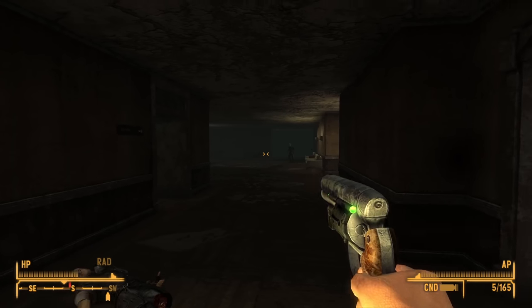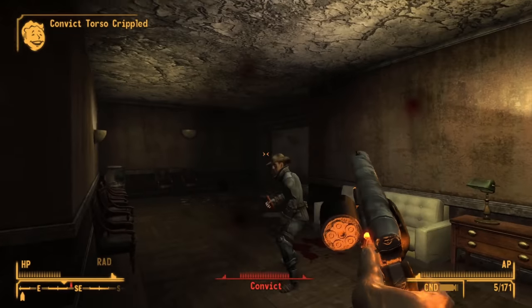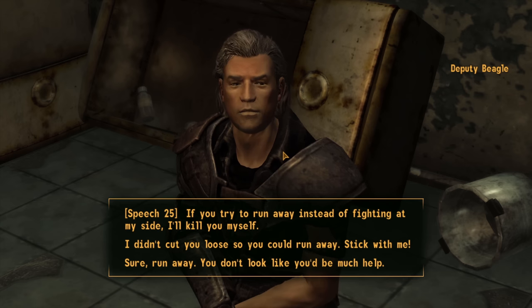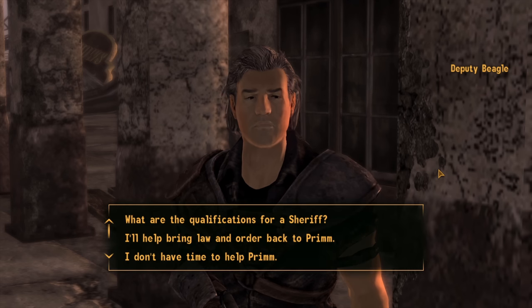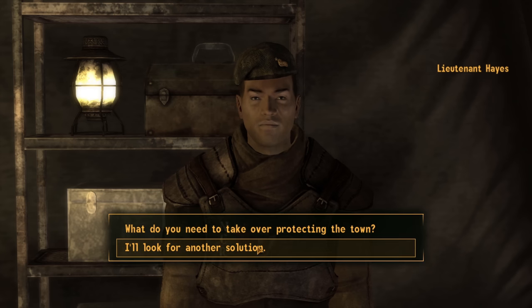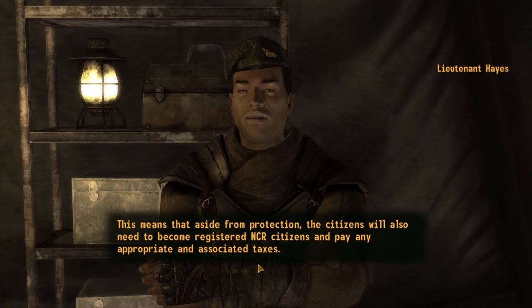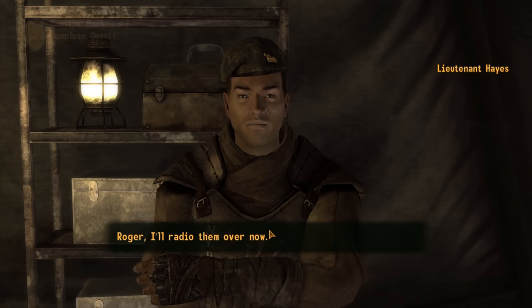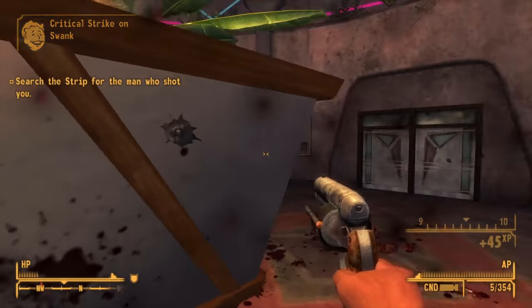With Black Mountain done, we head to Prim to rescue Deputy Beagle. The enemies there can't stand up to our damage so we demolish them, free Beagle, and meet him outside. He says Prim needs a sheriff, so we speak to Lieutenant Hayes, who needs extra troops. We go to Major Knight who approves our request, and when we meet back up we agree to let Prim be taken over by the NCR, gaining decent XP.